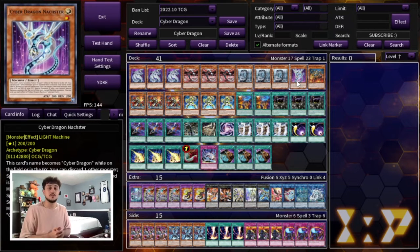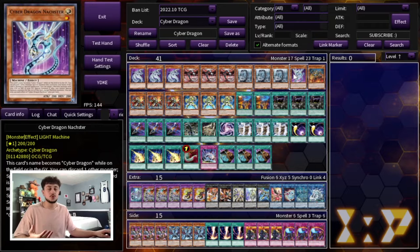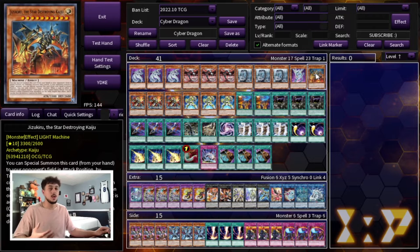We have Nashler as a one-of extender. This card is really cool except you really want to make space in this deck for board breaking cards. You don't want to keep putting in all the Cyber Dragon names — you really just want to max out on the essential ones: Herz, Core, and Cyber Dragon. Nashler is something you can search if you already open the other names, so that's why we like the one Nashler and the one Jizukiru. Kaijus are never a bad thing and help you break boards.